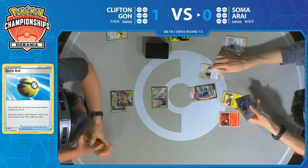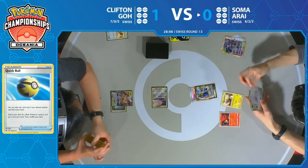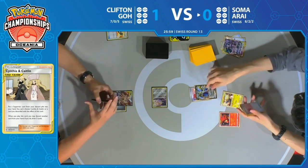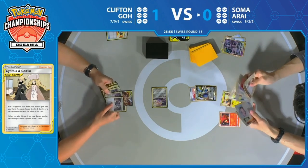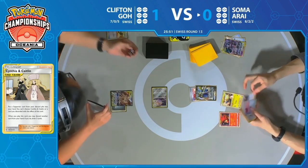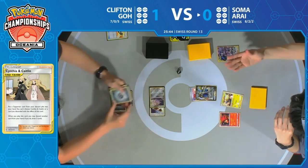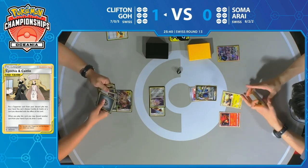Faba hits the discard pile and we're getting it right back with Cynthia & Caitlyn. The power of getting rid of that Escape Board last game was something Soma also recognized. There's Intrepid Sword — look at that fast turn by Soma. Soma is not trying to get fancy, not trying to extend resources, just trying to draw as many cards as possible and pass the turn. He knows he can probably expect an Altered Creation GX out of Clifton this turn.